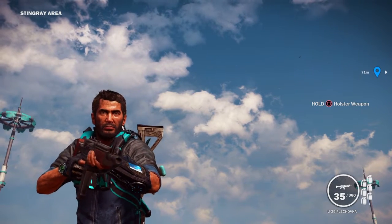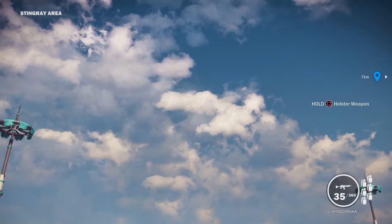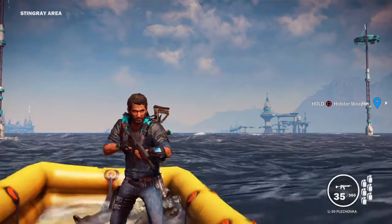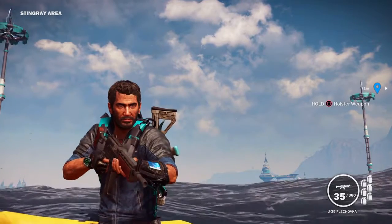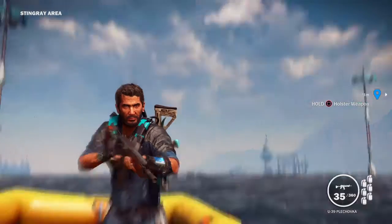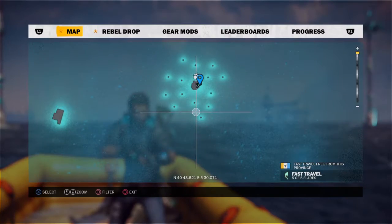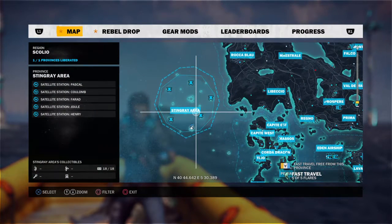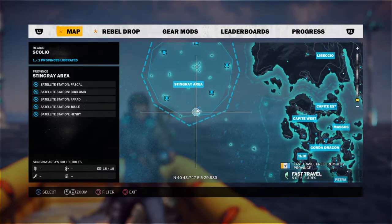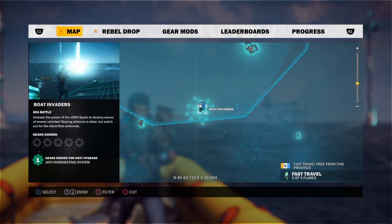Hey, what's going on guys! Today I'm on Just Cause 3 and I've got a pretty cool easter egg for you. It looks like zombies or rotten corpses — it's a pretty cool find. I found it in a livestream I did earlier today. This is exactly where it is on the map — let me zoom out. It is with the new DLC, so you do need to have the Bavarium Sea Heist to find it, and this is the little point you need to come to.